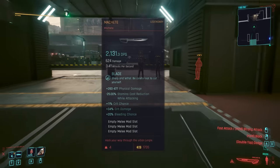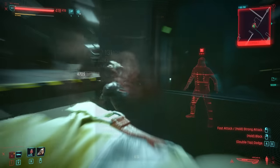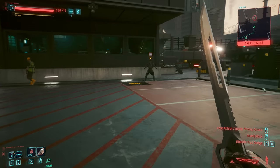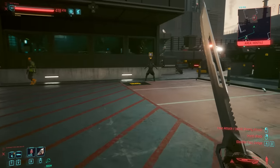With very similar stats to the Kukri, the regular machete achieves pretty much the same effects when used in combat, but sports three different looking variants to choose from. This regular futuristic look is what we'll get when we buy the crafting spec from the West Wing Estate melee vendor — it's a cool looking blade.